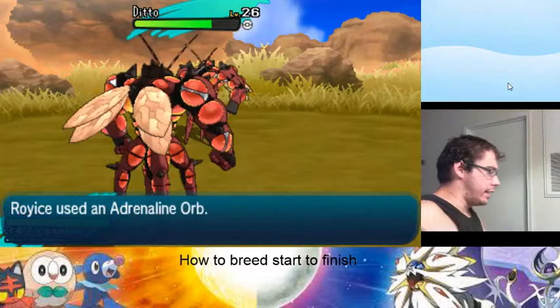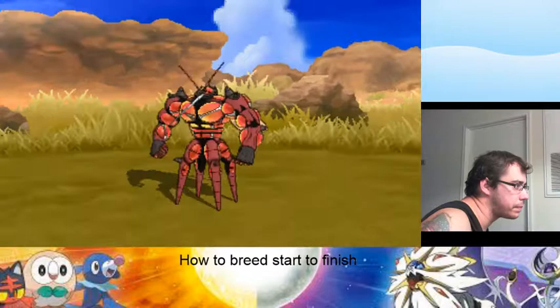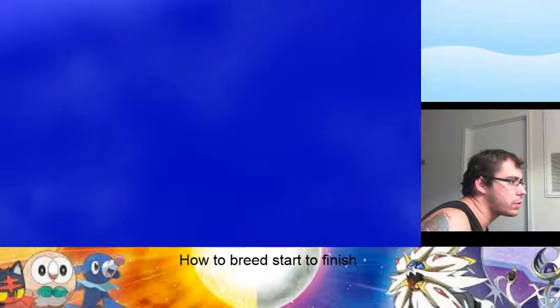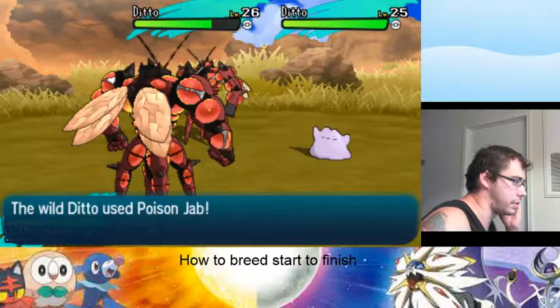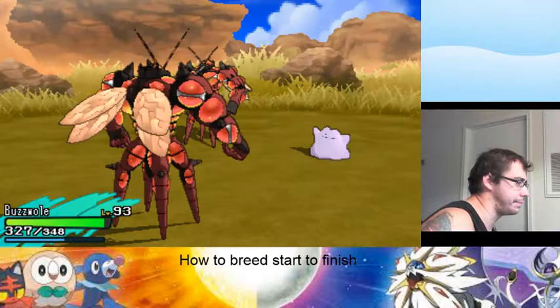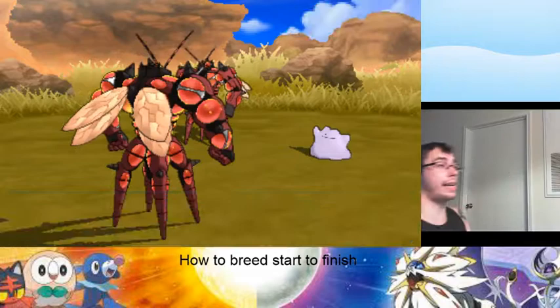They're tougher to kill. So, our Ditto call rate is pretty good. I got a new Ditto — we'll just kill this one. If you're going to chain anything that's a little bit harder, you want to set up extra Pokémon and also count up the PP they use.